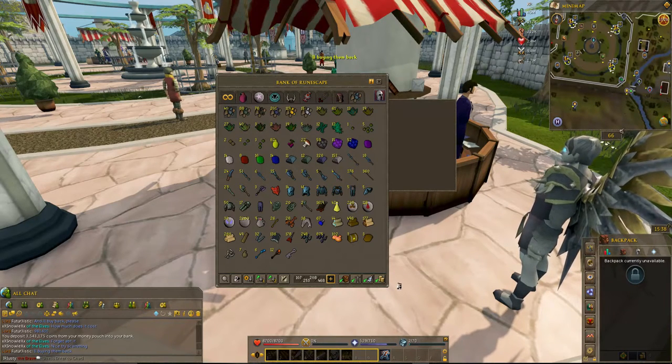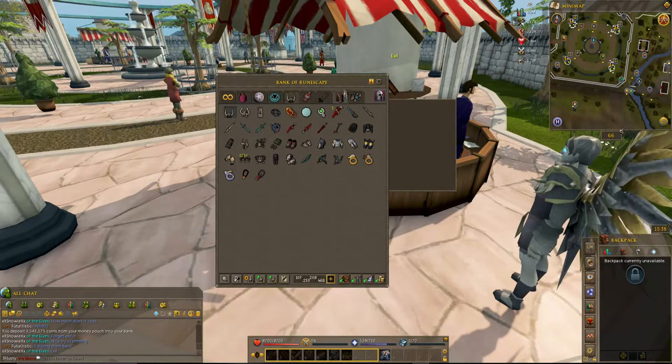So I'm going to sell all of this and see how much profit I made from 79 to 82 Slayer. Let's go ahead and see if we can afford a Drygore, and I will sell some of this stuff to afford one.